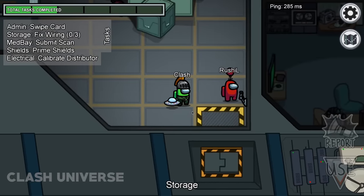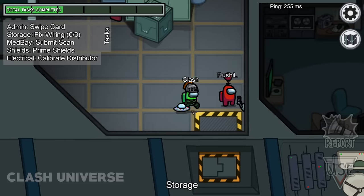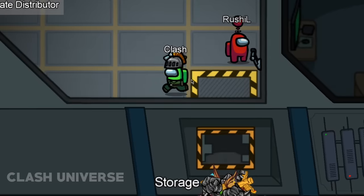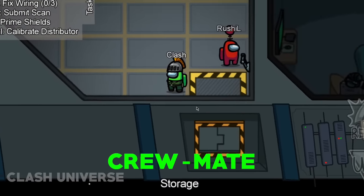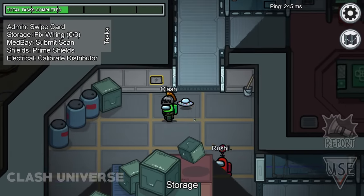Number 3: there's one more task below the storage area. Whenever someone does this task, a gate opens up to throw the garbage. Always keep in mind, these tasks can only be done by a genuine player and not by an imposter.